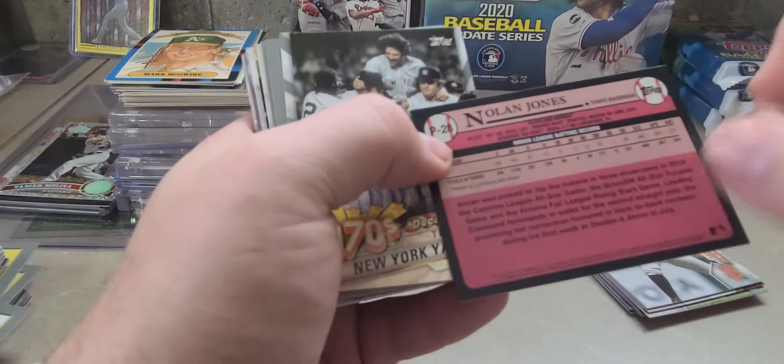We got the 2020 Donruss Panini Diamond Kings Quad Relic — four little patches of jersey. It is not numbered or anything. The one thing that did drive me nuts is they put scotch tape on the top loader, and getting that off without leaving sticky residue is going to be a real bear. So those were the three things I picked up for Yachty.